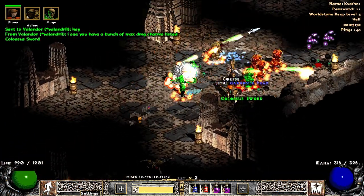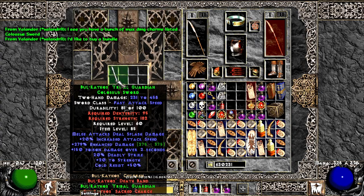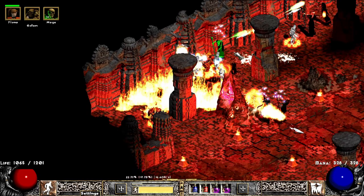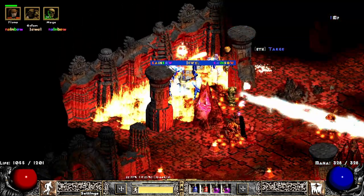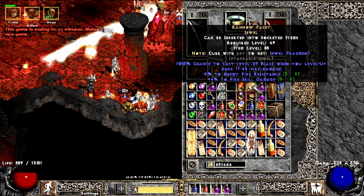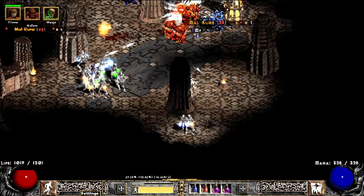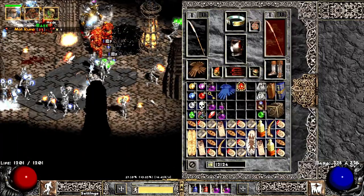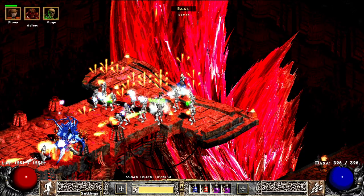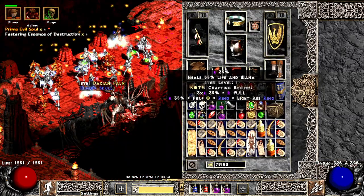In the World Stone Keep we get the Colossus Sword — it's part of the Bull Cathos set with a really low roll this time. And actually my first Rainbow Facet over here — let's check it — it's a Fire minus 5 plus 4. And remember that Maul rune? So this one is another Maul rune. And we get another Primeval Soul — I heard they go for half a high rune or something.